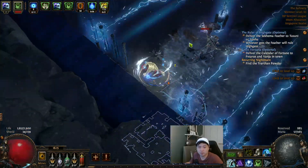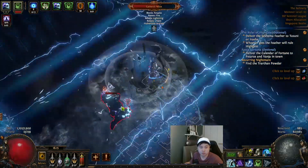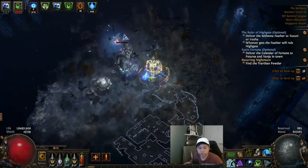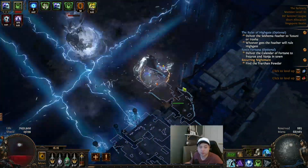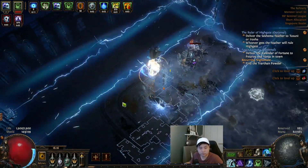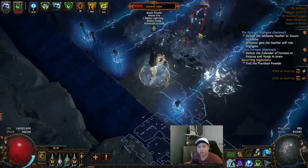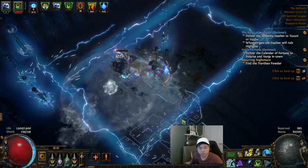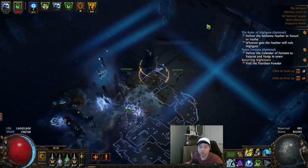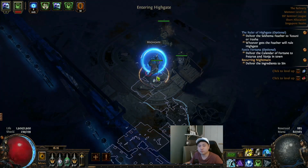The lightning is very painful — you do not want to mess with it. The boss is dead. Once it dies, go inside, take the powder, and go back to town.